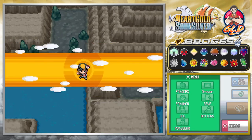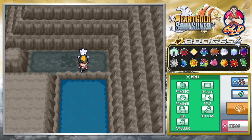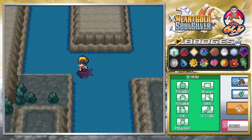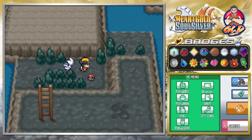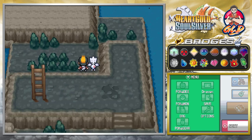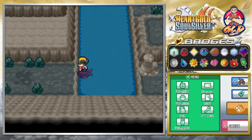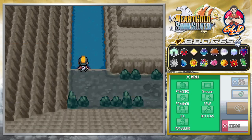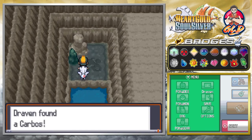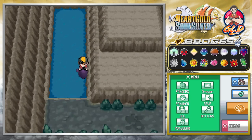We found a Hyper Potion and a Max Repel — finding a whole bunch of Max stuff. Going back down, we found a PP Up. I kind of feel like there's no Shining Stone here at all — it's probably somewhere else. I really do want to evolve Togepi. Our Repel wore off again. Eventually we found a Carbos — I thought there was going to be a Shining Stone, Dusk Stone, or some kind of stone.